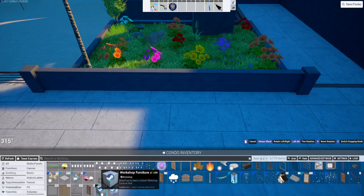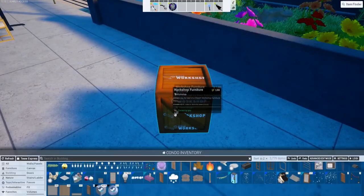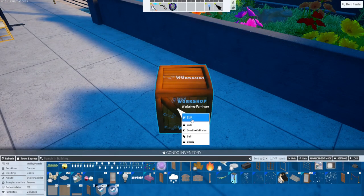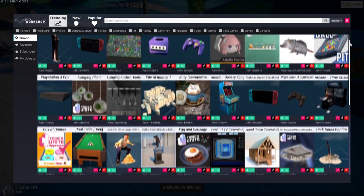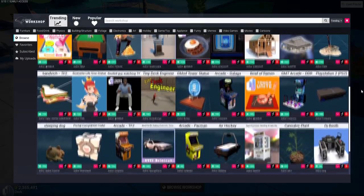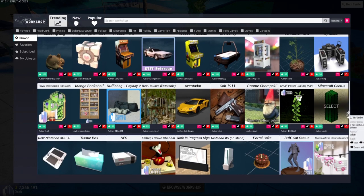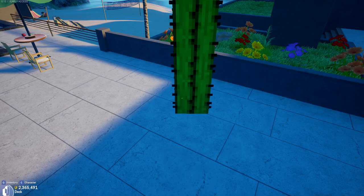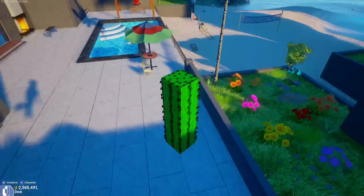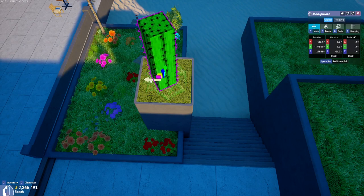Tower Unite also comes with workshop support, which means you can import items made by other creators. In order to use these items, buy one of the workshop support items and bring it into your condo. By editing the item, it allows you to browse all the workshop models made by thousands of creators. You can import your own models or browse the full selection. Keep in mind that using a lot of these items will cause the game to run a little slower and take a bit longer to load. Once you've selected an item, you can edit it the same way as a normal item.